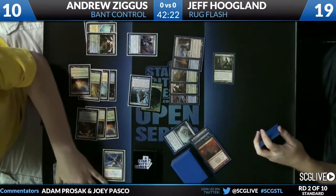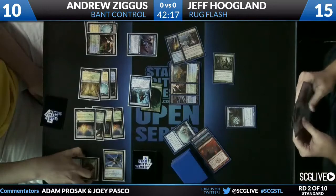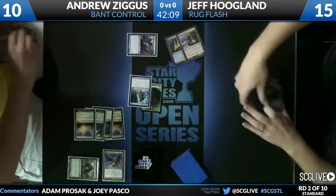Augur of Bolas and the Beast tag-team to knock Jeff down to 15. Jeff's casting Think Twice trying to find some pressure. In Jeff's deck there are no realistic answers to Aetherling — in Standard there are no realistic answers to Aetherling. Jeff's deck is not set up to kill Andrew before Aetherling happens. All it can do is hope Andrew doesn't have Cavern of Souls — but Andrew has one Cavern and one Aetherling, and we saw both.